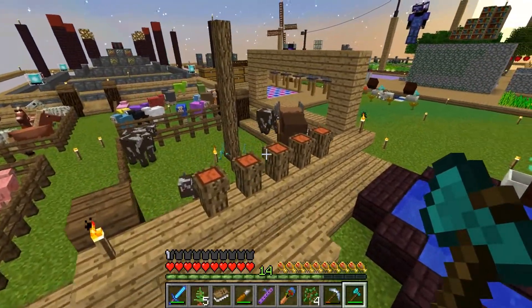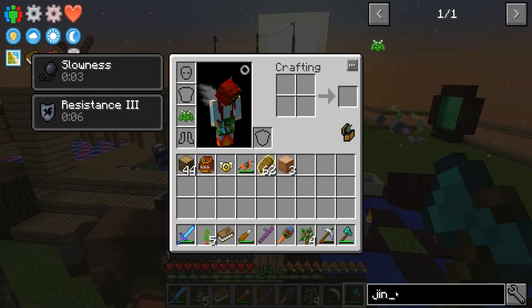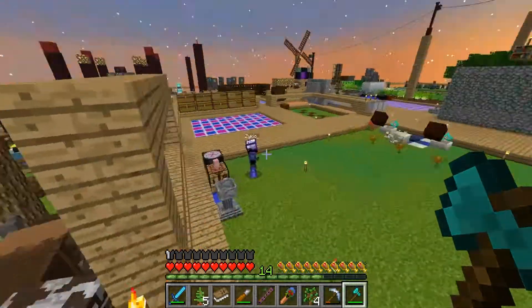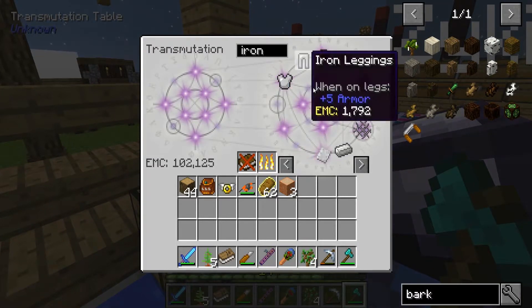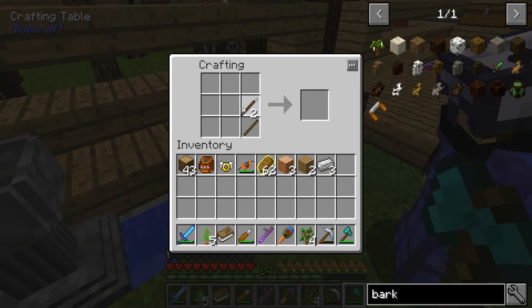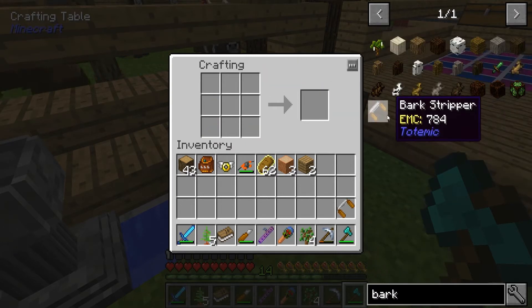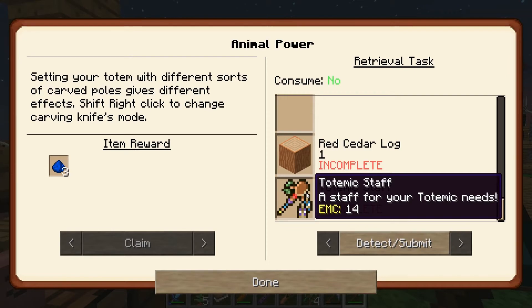I need to make a bark stripper. How do I do that? Bark stripper — redstone torches. Oh, that's really easy. I'm gonna bet I do this backwards again. Whenever something has to go around it I always get it the opposite way. Anyway, we got a red cedar log and now a totemic staff.